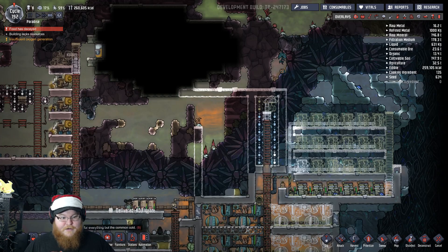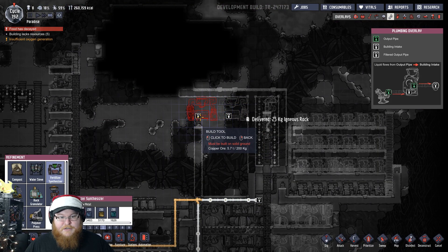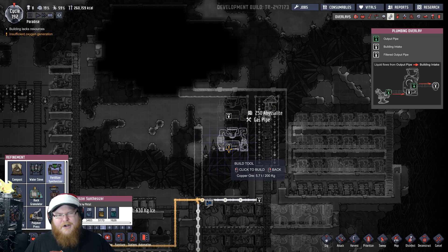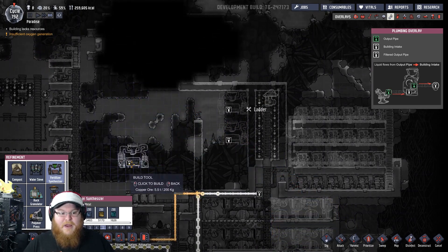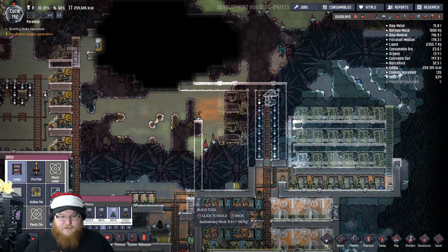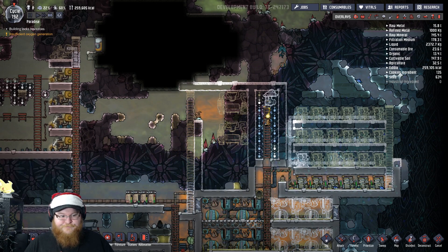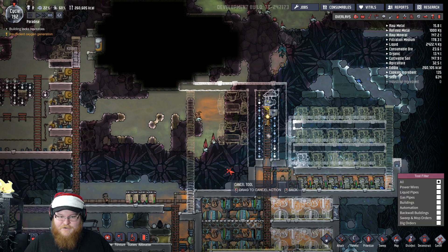Let's grab our refinement. We'll have a bunch of synthesizers here — maybe four, like we had down here. Four should be okay for now. And if I need to expand, I have all of this space to expand it. I want to make sure that they have access to this room over here. Maybe not — maybe have a ladder up the middle, and then have them get up that way.